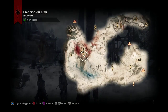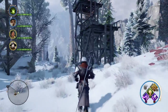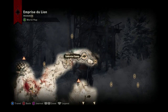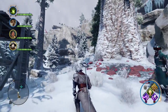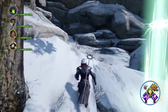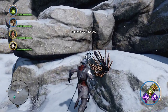I'm currently in Emprise du Lion near the Highgrove camp. I'm going to make my way out of the camp going back towards the start of the area. Past this lyrium-infected tree, up here we have one, two, three, four everite deposits.